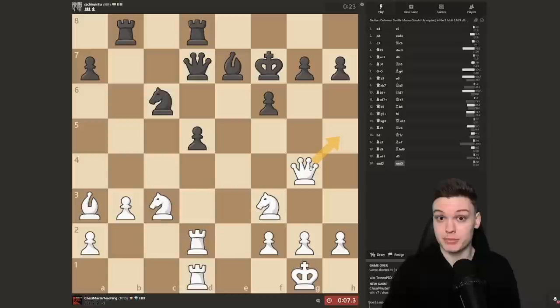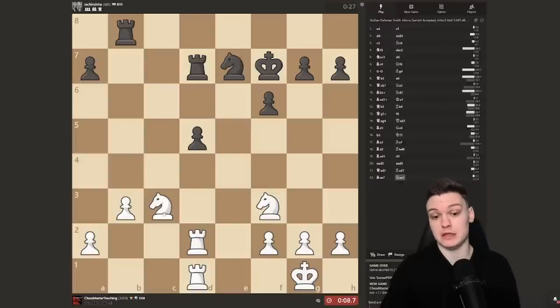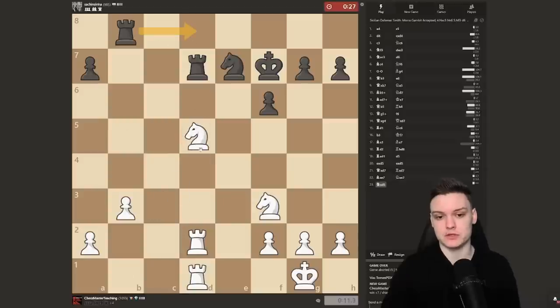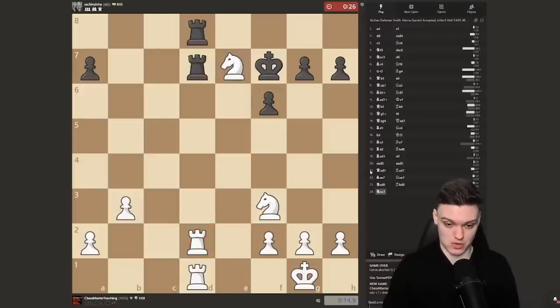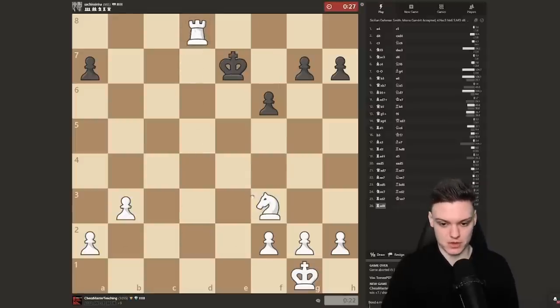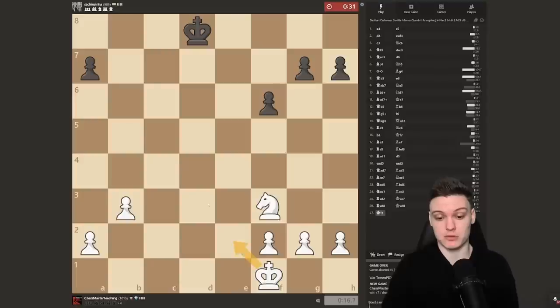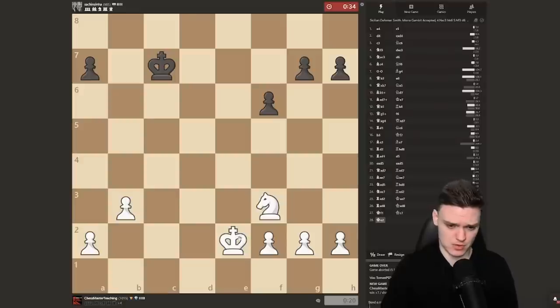Whenever you're up a piece, aim to trade queens and get into the endgame. After Rg7, taking is fine because when he doubles up we can simply take — and remember the grandmaster secret: the knight covers the rook because knights do move backwards! Exchange everything, and then the king endgame will be a walk in the park, very easy to convert. Opponent is simply dead lost. Don't be tempted to just go for the pawns — rule number one in the endgame: the king becomes one of the main attacking pieces, so bring it to the center first.